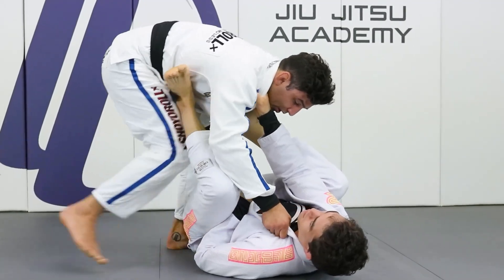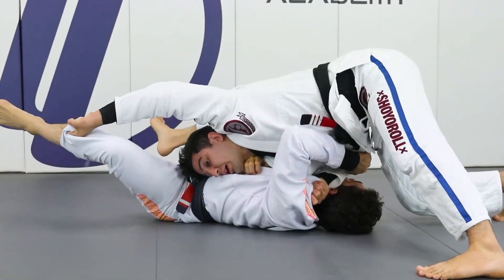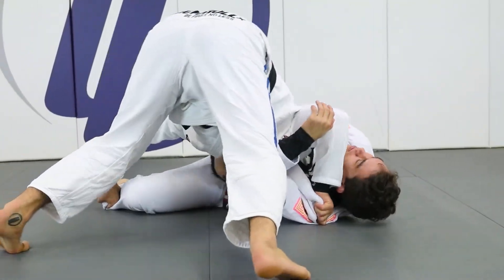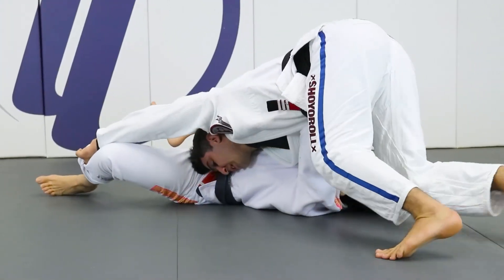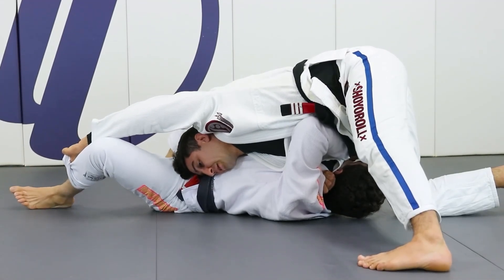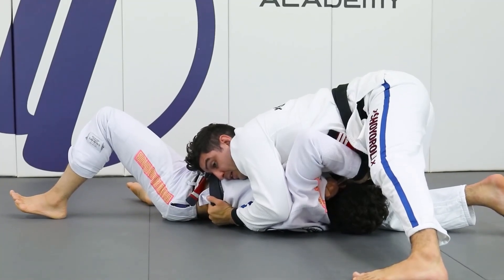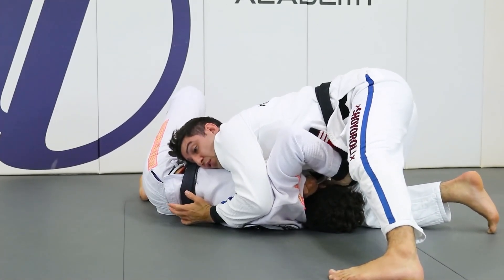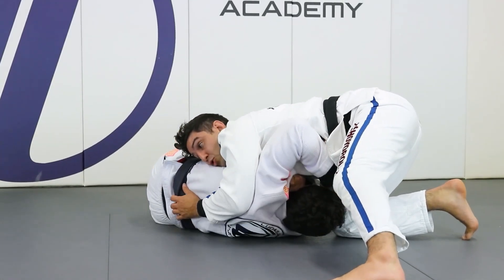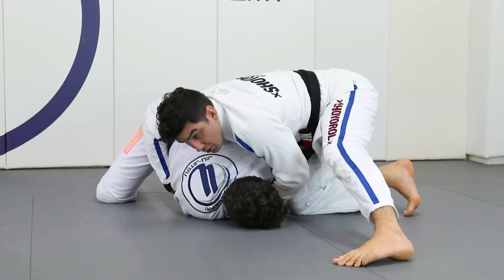Because now if the guy tries to push me, he's going to help me start moving around him. And I start using my forearm, putting the guy's head over here and making him look in the opposite direction that I'm passing. And from here I can stabilize the side from the north-south. So if the guy starts turning into me, I can just switch to the back.